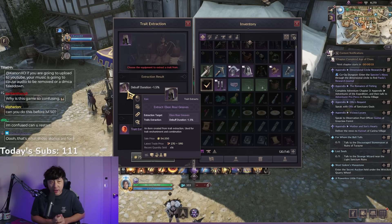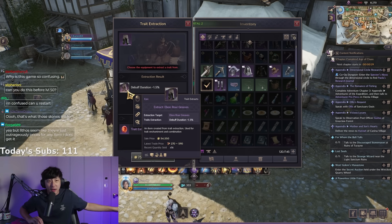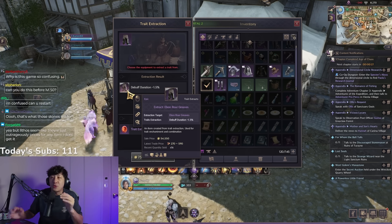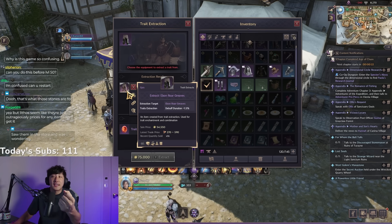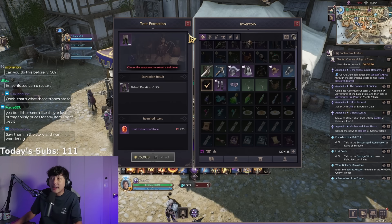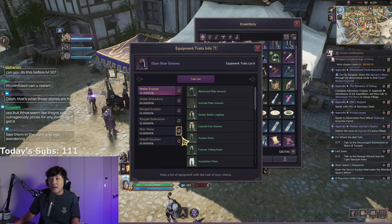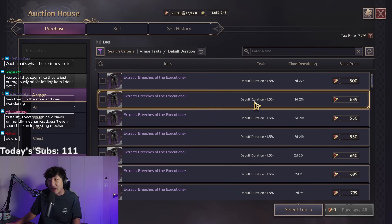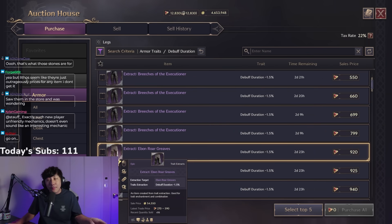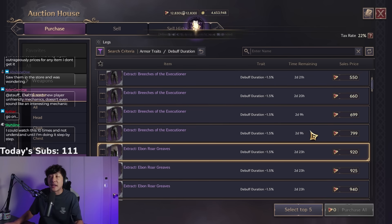If you extract this trait, you get a debuff duration minus 1.5% Ebon Roar Greaves trait. You can then sell extracted traits on the auction house. To check value, go to the trait list, search debuff duration — the cheapest debuff duration trait is 500 lucent, and the cheapest Ebon Roar Greaves debuff duration is 920 lucent.